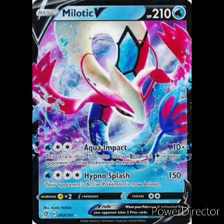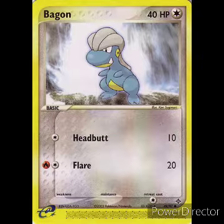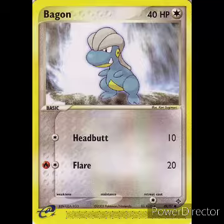You want to start with the Trainers or the Pokemon? Let's start with the Pokemon — we always start with Pokemon. First we have Bagon — he's a Colorless Pokemon, basic, 40 HP. For one energy: Headbutt, 10 damage. For a Fire Energy and a Colorless: Flare, 20 damage. Retreat cost is one. Pretty basic for a basic Pokemon. We run four of him.